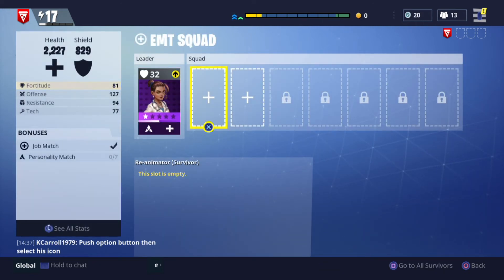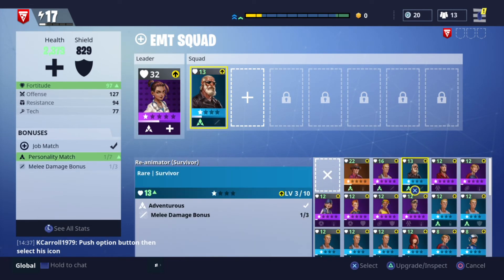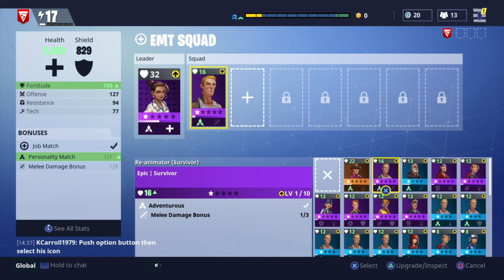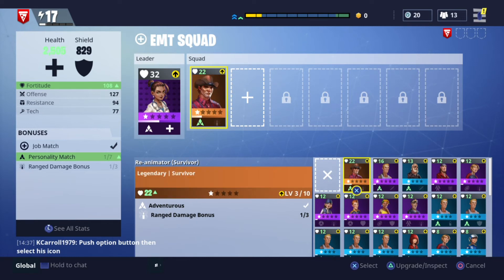The next thing is to match up your squad members with your leader. They go green when you have a personality match, which is very helpful. You can select anybody, but you won't get the bonus without a match. So the immediate thing to do with your squad members is match them to your leader's personality type — that's the icon on the left. The second icon on the right is a separate type of bonus you can get, and if you have multiple people with the same type of bonus you'll get a reward for that.